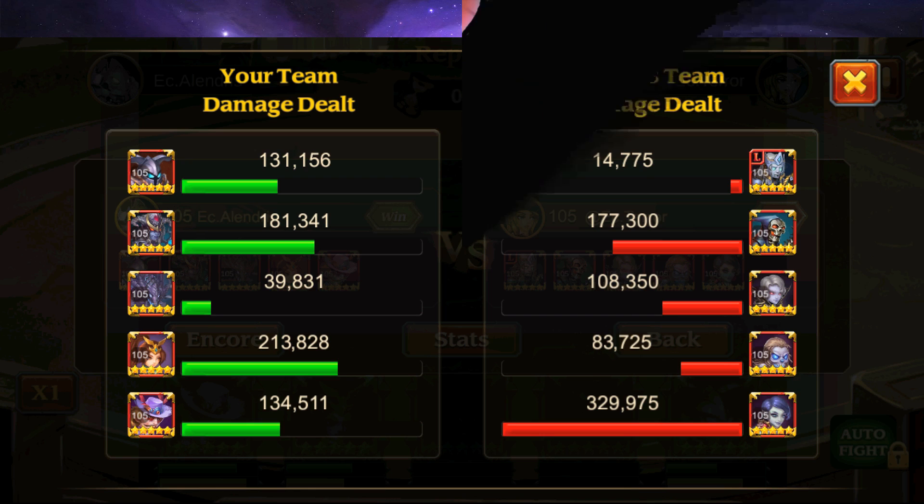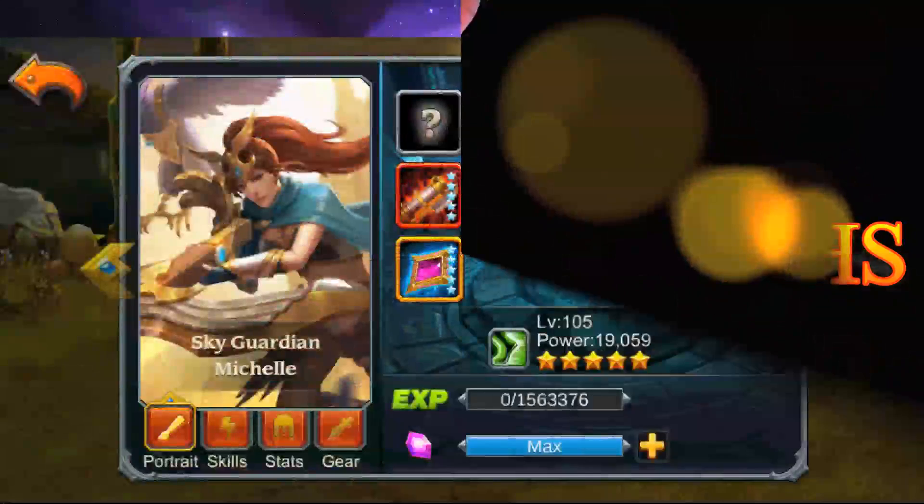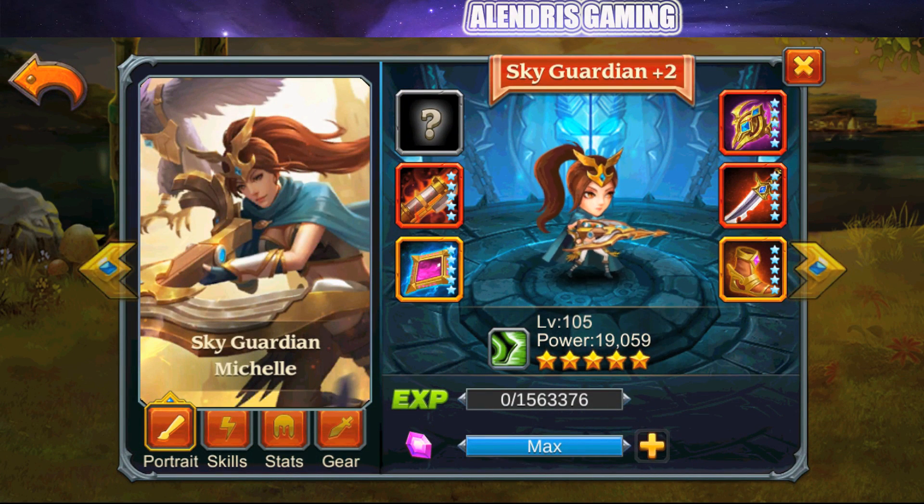Sky Guardian has three strengths. First, she is not squishy — she's in the back lane but won't die in one hit like Time Traveler. Second, when she loses HP she recovers quickly thanks to strong lifesteal. Third and best: she's excellent at nuking one enemy. Once she applies the Eagle Mark debuff with her fourth skill, she deals amazing damage to that target — she can kill a tank pretty quickly if left alone.